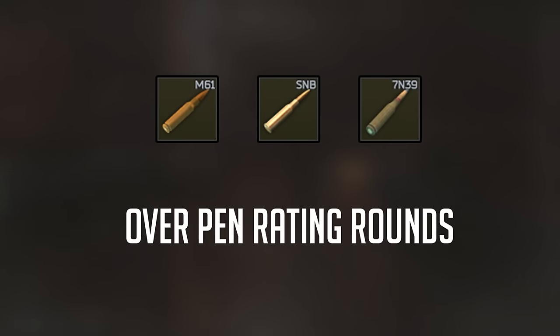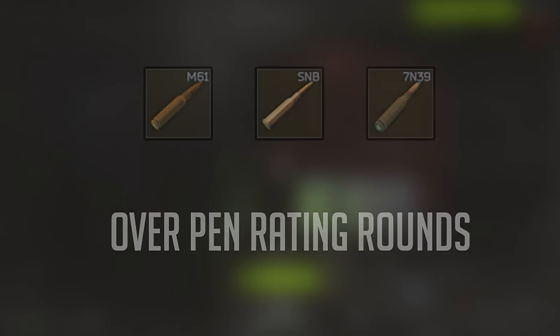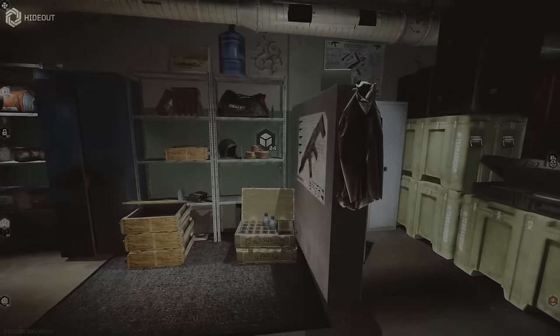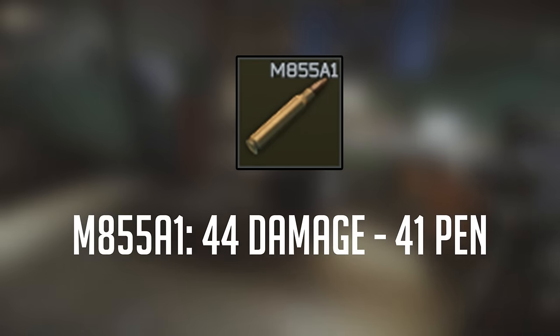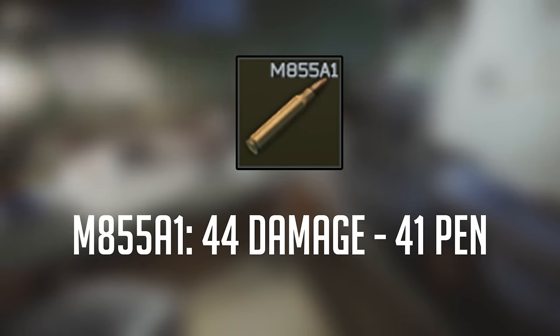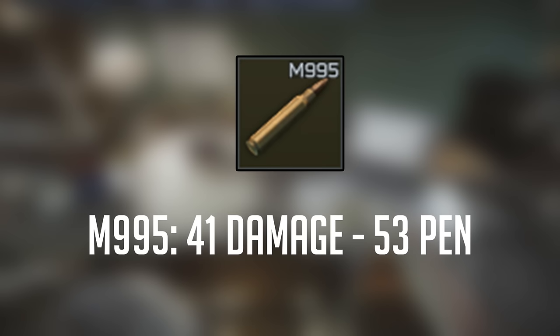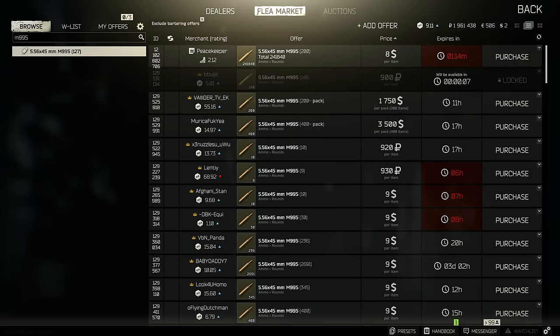Some examples include SNB or M61 rounds. These rounds sacrifice damage for unnecessary penetration rating as there's currently no class 7 body armor in the game. The cost per round is also a very important factor to consider when choosing ammunition. We'll be using 556 as an example here. The M855A1 round now does 44 damage and 40 pen, which makes it a great well-rounded ammunition type. The M995 round however does 41 damage and 53 pen, making it a stronger choice when it comes to PVP. Although the M995 round is better to use, its high cost and demand makes it inefficient for new players or budget builds. If you can use and afford M995, you'll definitely thank yourself later, but anything over 40 pen is typically strong enough to land you some sweet kills on geared players.